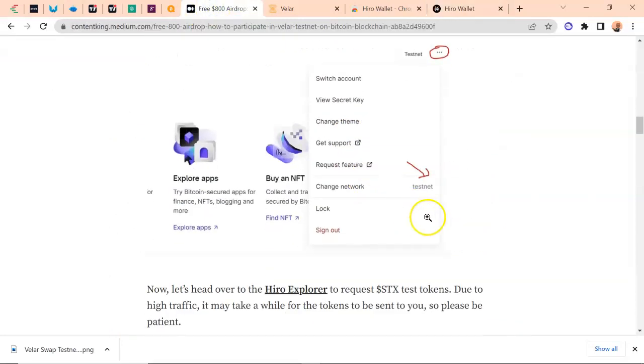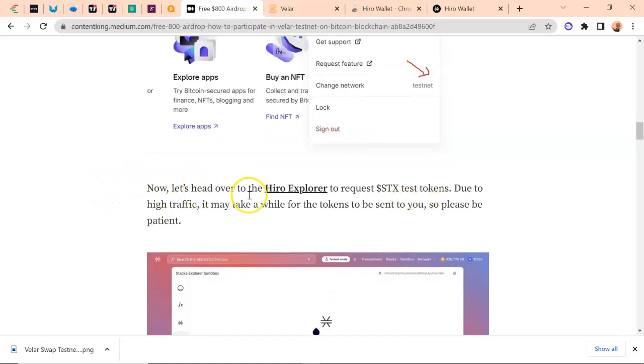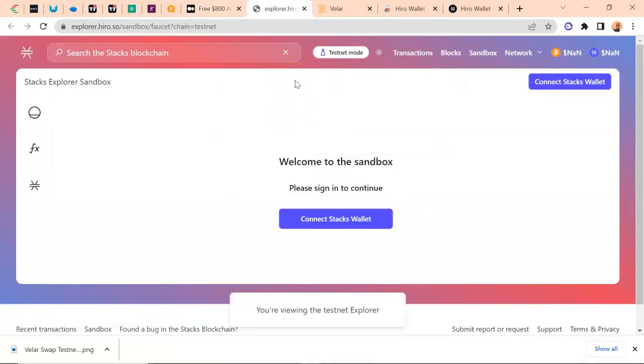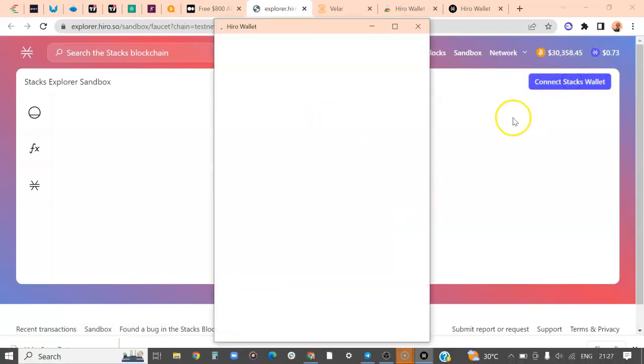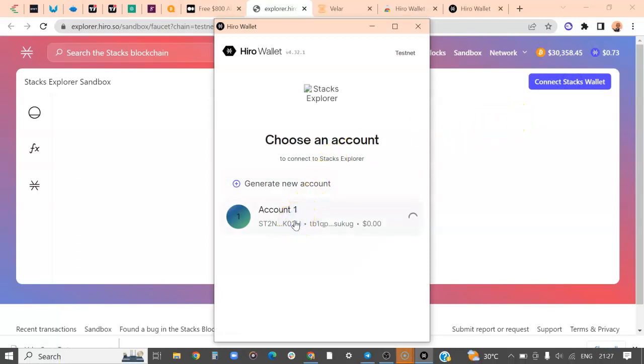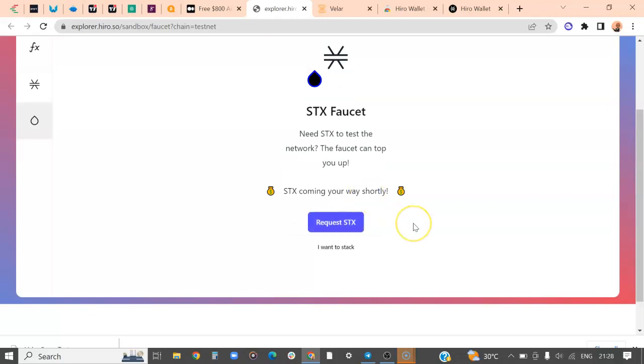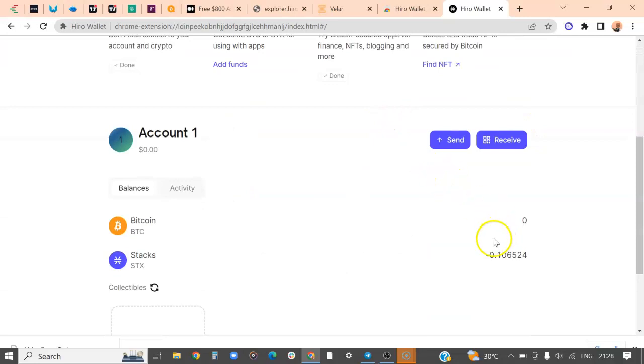Now let's head over to the Hero Explorer to request STX testnet tokens. Due to high traffic, it may take a while for the tokens to be sent, so please be patient. I'm going to open this in a new tab, then connect your wallet. So we're going to make a request — it says STX coming your way shortly.